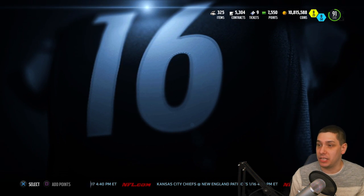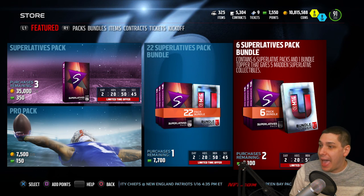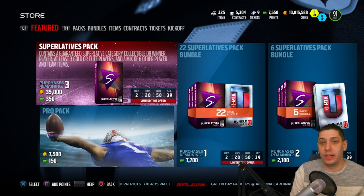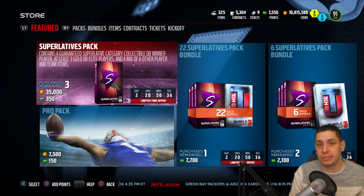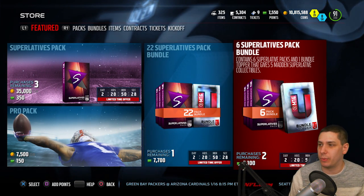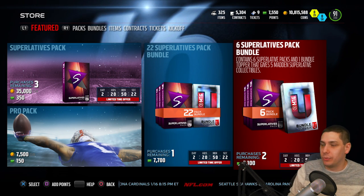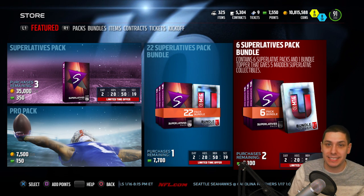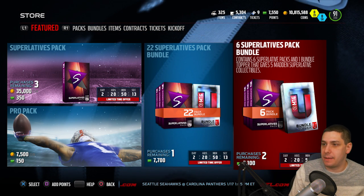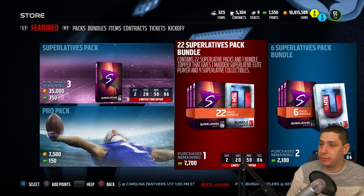All of these players can be pulled in packs, so we're gonna go in and open things up and see if we can get anything good. What you get in the six pack bundle is six Superlative packs, each guaranteeing one collectible. If you get 10 of those collectibles you can put them into a set and get a guaranteed Elite player. The cheapest collectibles right now are going for about 20,000 to 25,000 coins. If you open the six-pack bundle you get 11 collectibles, so that gives you enough to do the set with one extra.